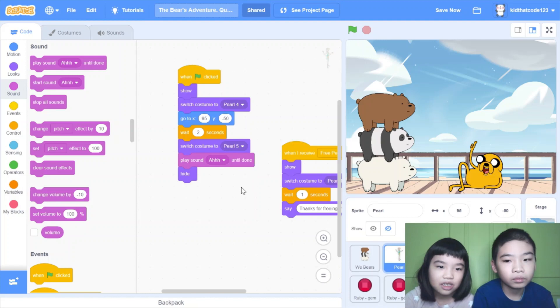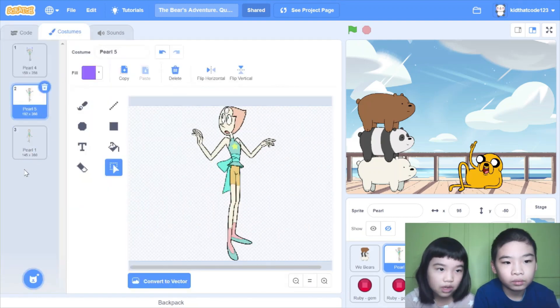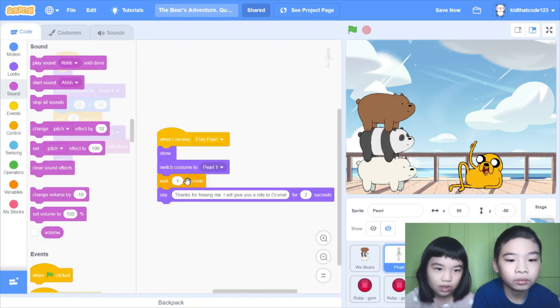So 'ah' is the sound I recorded myself — I'm just saying 'ah!' When I receive 'three pearls', which is the end, show. Switch costume to pearl 1. Pearl 1 is this one: standing, smiling. Then she will say something — wait one second first, because Jake over here will say something first.